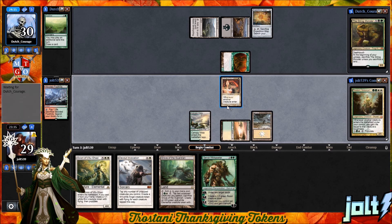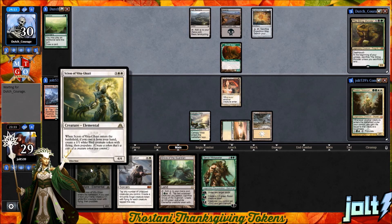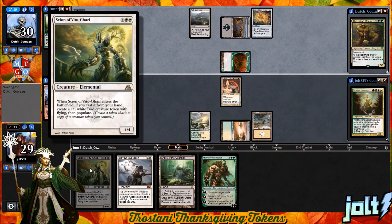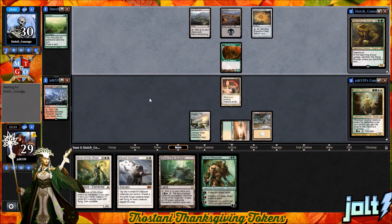Scion — whenever it enters the battlefield cast from our hand, create a 1/1 Bird creature token and then populate. We can use it to get an extra Bird token. When you have a lot of token generation in the deck, and if we can get something like Advent of the Wyrm and copy a 5/5 Worm token with Trample, then you're getting some business.